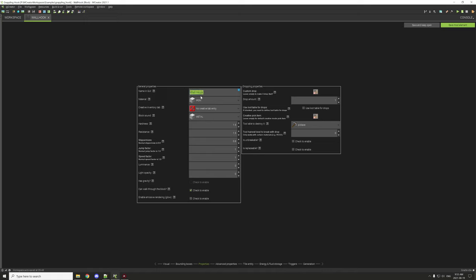The boundary box settings seem to work fine. The material is iron, the sound is metal, it has no creative inventory, and the hardness and resistance is 1.5. The most important property is 'can walk through block,' which is enabled. There is also a custom drop so when the hook is destroyed it drops the grappling hook range item, allowing you to reuse it.